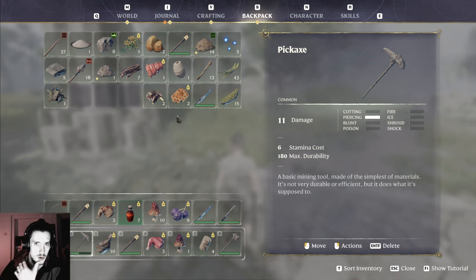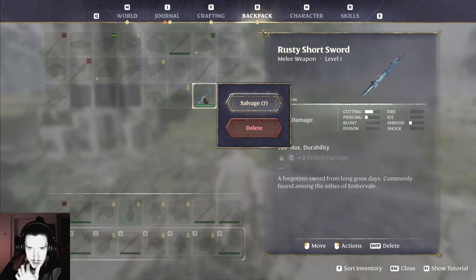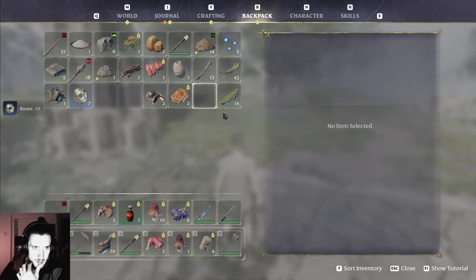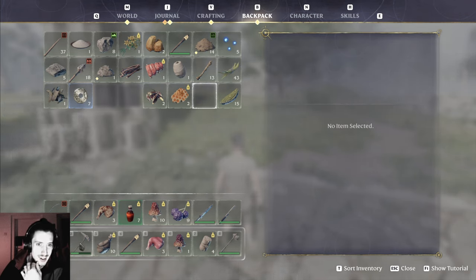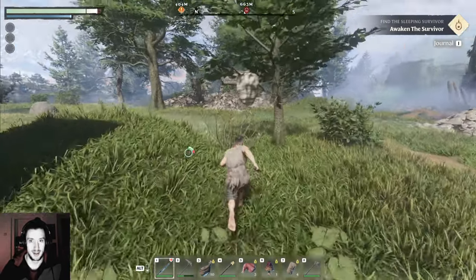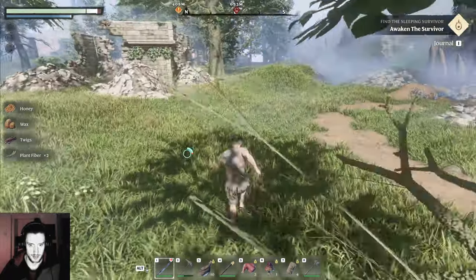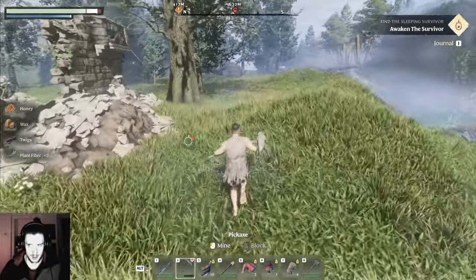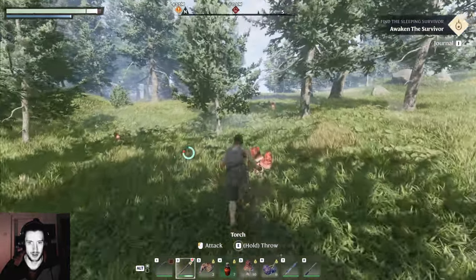Backpack — swords. Action, action. Salvage — runes. That doesn't make sense, that doesn't make sense. Does that make sense? Oh god damn.